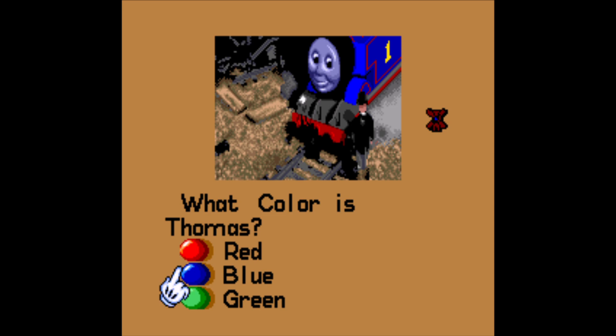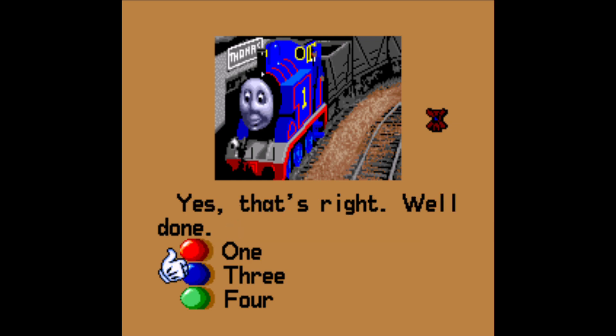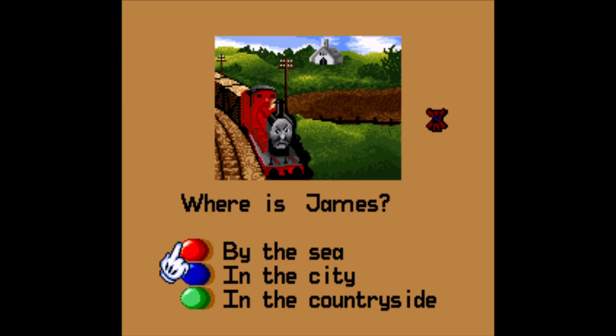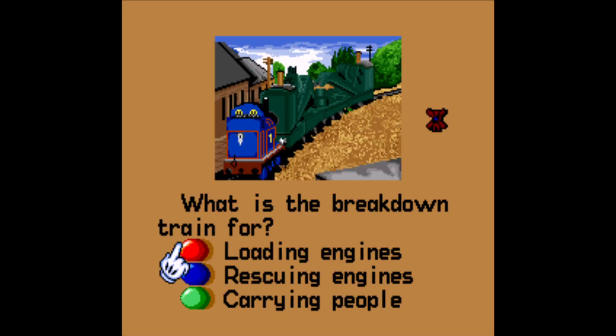'What color is Thomas?' — that's an obvious one. So this is like a quiz. 'Where is James?' He's in the countryside — 'That's right, well done!' So what we were doing was sort of like a storybook, and this is the actual quiz part.